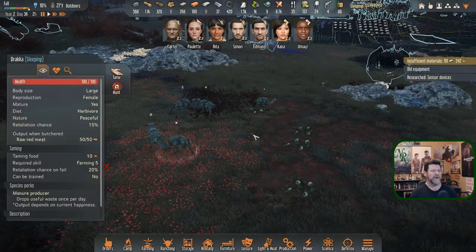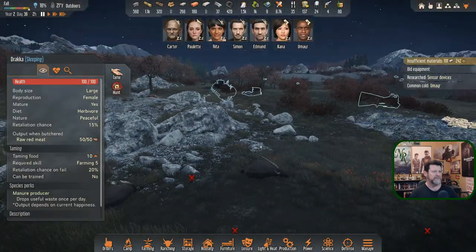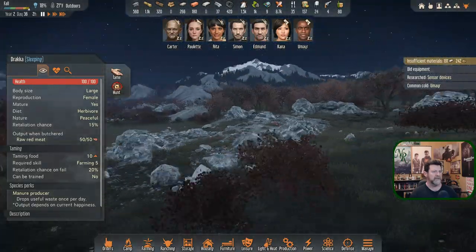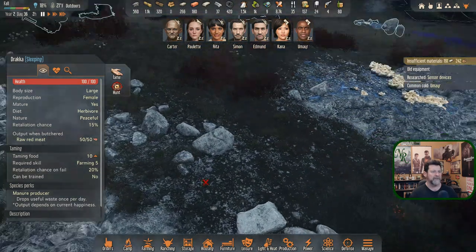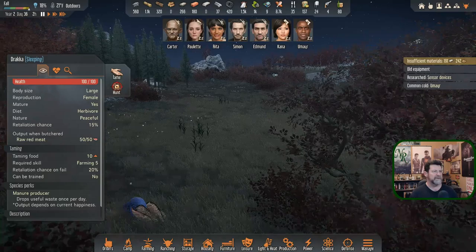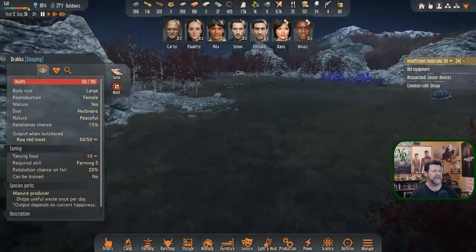There's that ominous music. We're kind of animal-less right now. We've got our local draca herd and some olfan over here. Umair's got a cold. The x's are poos which we're not really collecting anymore. There's a lot of noise — sounds like wind or water flowing, doesn't really fit what I'm seeing.